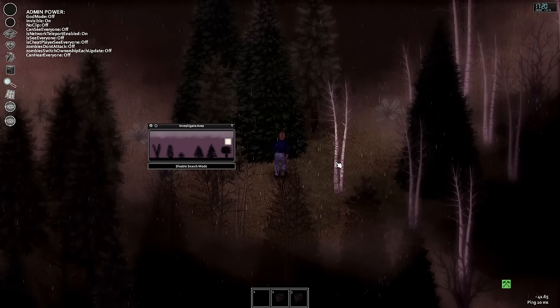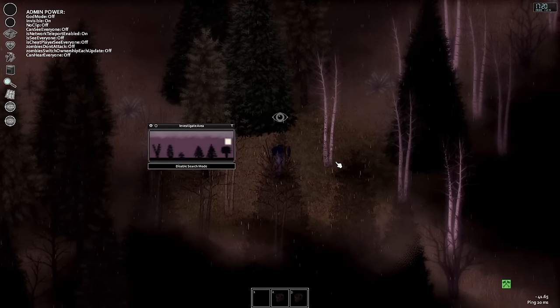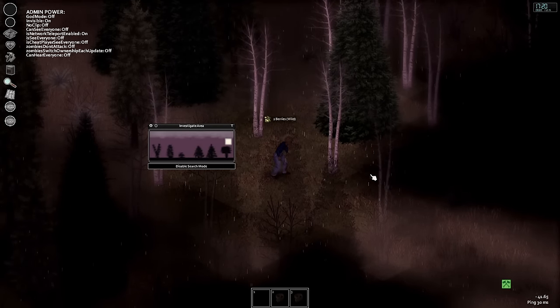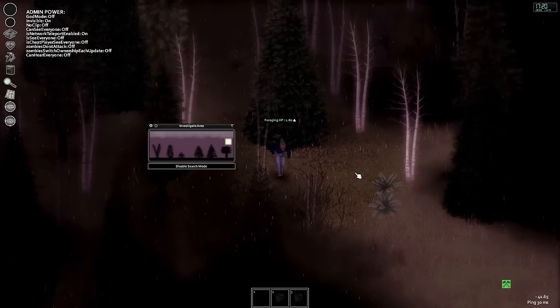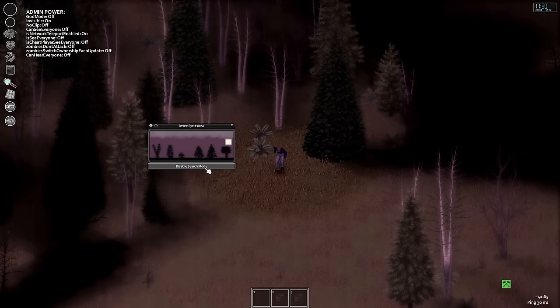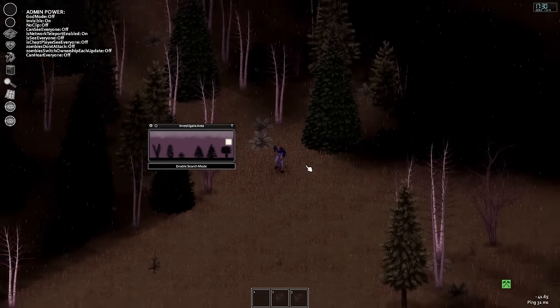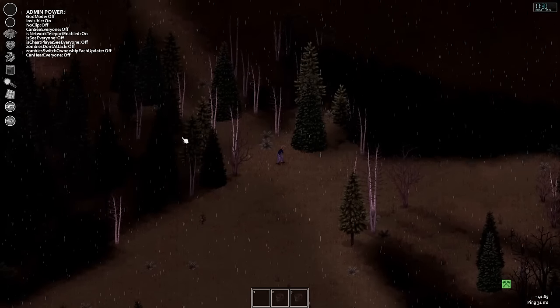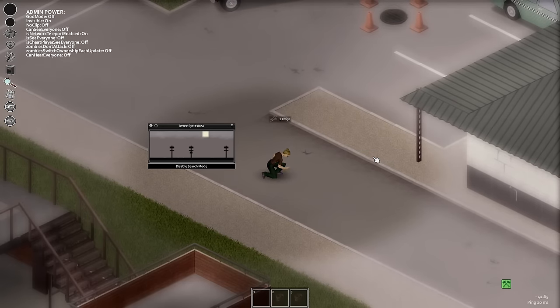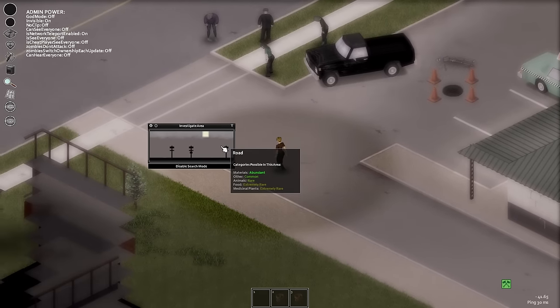Urban areas and roads are also worth investigating for random items placed under the 'other' category. From my searching so far, this has included simple items like plates, glasses, or corkscrews. After a quick chat with Eris — the developer behind the foraging feature — I got a nudge that there might be some cooler items on offer for people willing to persevere with foraging for quite a while. So let me know what you find in the comments.